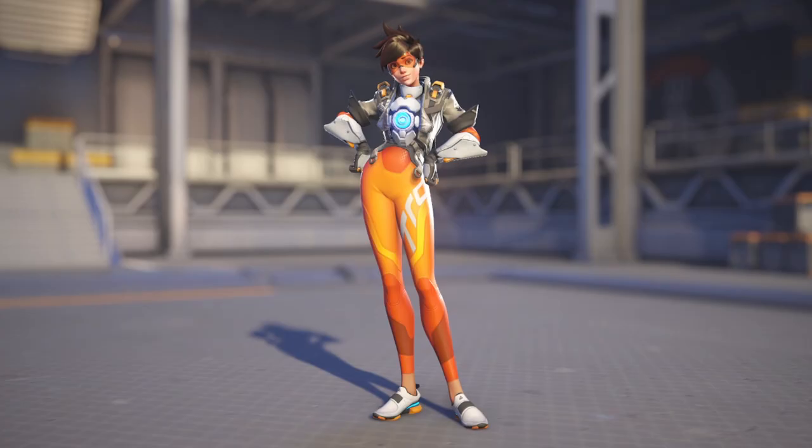Overwatch 2, on the other hand, has a sleeker look to it overall. The leggings and shoes are mostly the same, except the grime and dirt on both of them are gone, the slots for her pistols on her forearm are a lot smaller, and her chronal accelerator is also a good bit smaller, and the bright blue is contrasted with white instead of that light brown of the jacket, so it kind of draws less attention to itself compared to Overwatch 1's design.